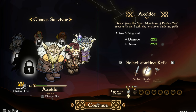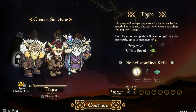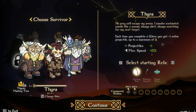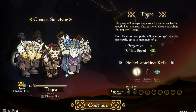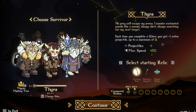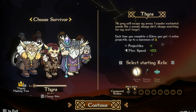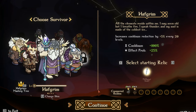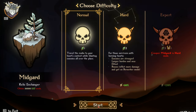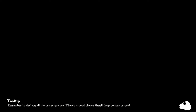Without further ado, let's jump right into this. We're going to continue running Axeldor. We're going to try the hammer, potentially. Actually, you know what? Let's try Halfgrim with the staff instead and see how things are going here. Try it on normal mode and we'll see how things go.